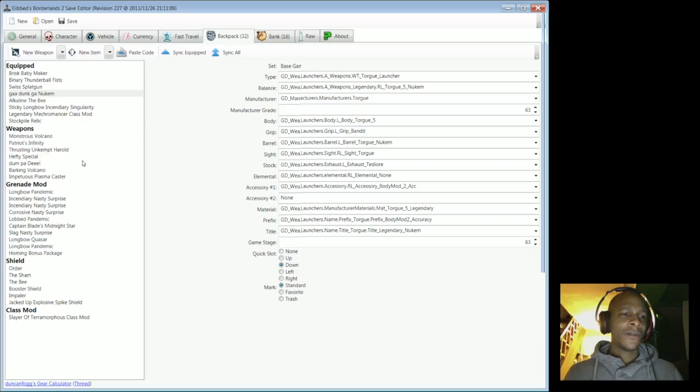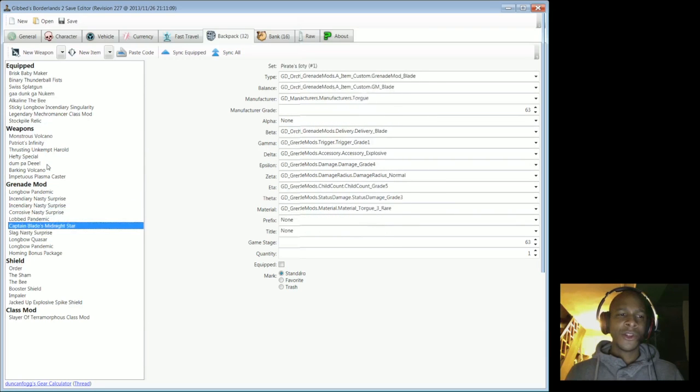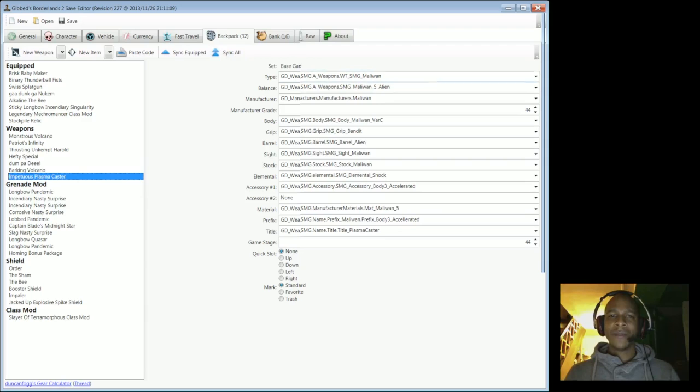We can see the weapon we picked up in the game — the Impetuous Plasma Caster. Notice everything else is level 63 but that particular one is level 44. I'm going to hit 'Sync All,' which makes everything the same level so I don't have to manually type it in. You change the manufacturer grade up here and the game stage down here, and that makes the damage appropriate for my level.